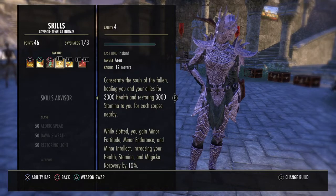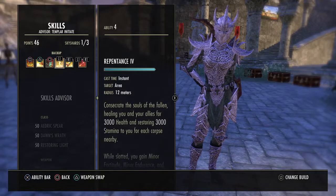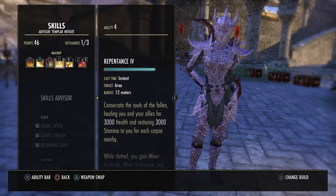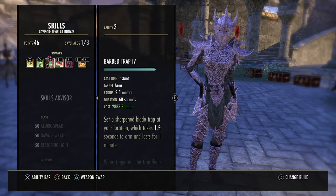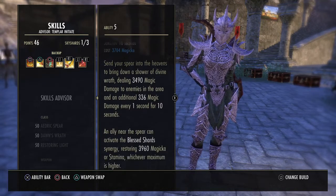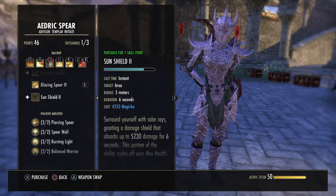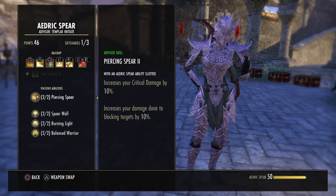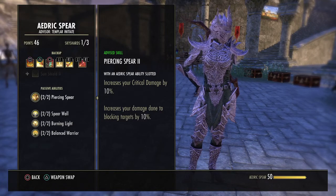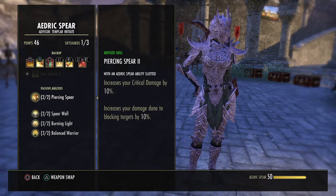Barbed Trap is on the back bar again for the passives. Repentance is on the back bar — when mobs are down after clearing a room in a dungeon, I'll switch to my back bar, pop Repentance, regain stamina, heal, and then switch back to the front bar. Blazing Spear is here for the passive in our Aedric Spear ability — we're not going to use it offensively. With an Aedric Spear ability slotted, it increases your crit damage by 10%. So if you don't have that on your bow bar, you'll lose that extra 10% crit damage. Because we're wearing Leviathan we have 60% crit, so we want to increase crit damage as much as possible.